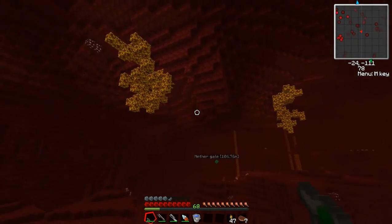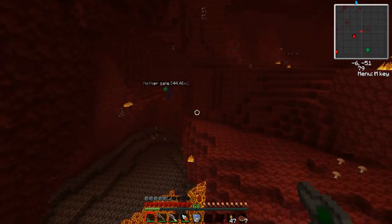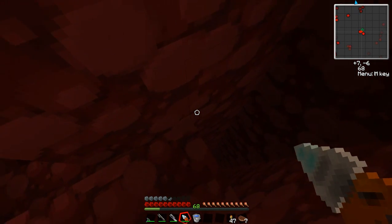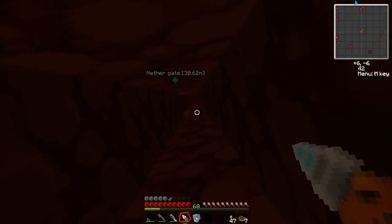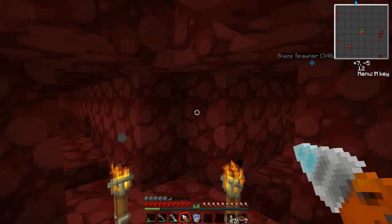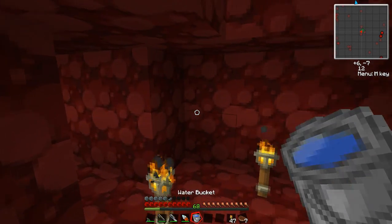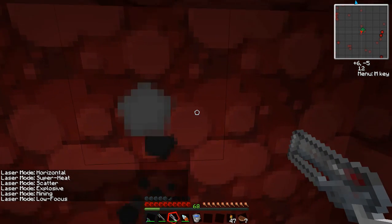Now we're going to quickly go over nether ore, and that'll conclude the episode. In my last episode I went over high-efficiency mining — everything I said then applies in the nether. The only catch is you should definitely use a mining laser in the nether. If you don't have a mining laser, the diamond drill works okay, but you're going to end up blowing yourself up a lot. The secret to the nether are the nether ores — they macerate for two to three times what normal ores macerate for. If I put iron ore from the overworld into a macerator, I get two dust. If I put iron ore from the nether in, I get four dust — twice the materials.